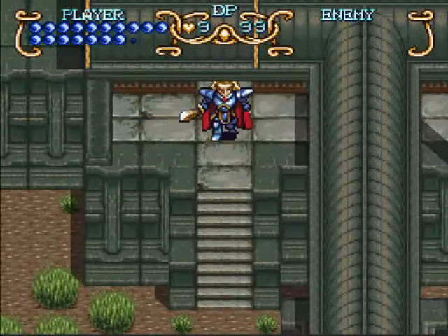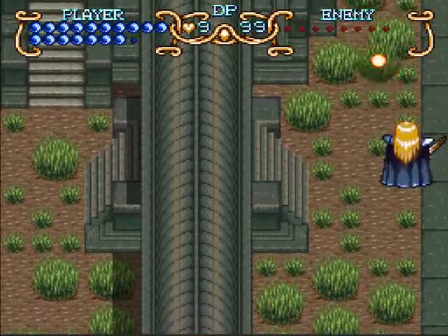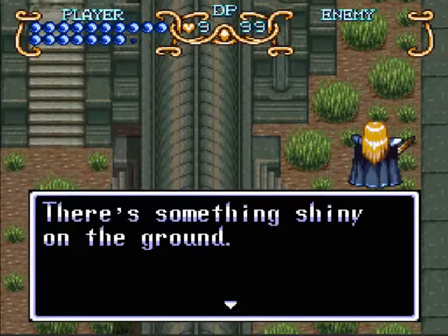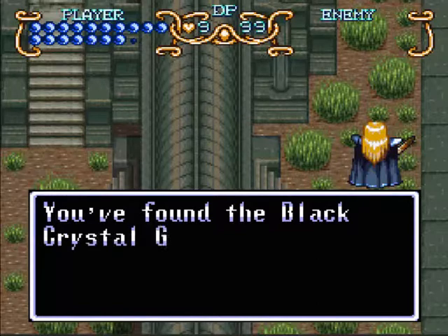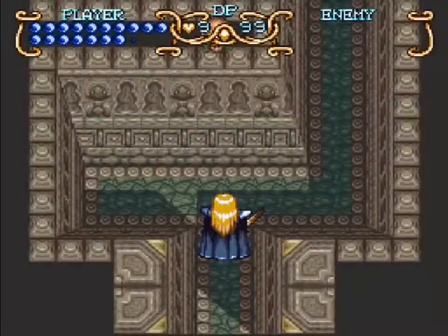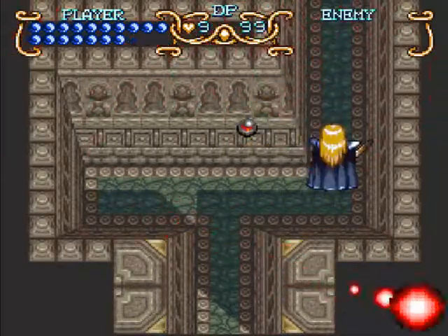Basically in order to kill the last enemy here — it's right here — and not only does that give us some extra defense, but it reveals a sparkle. As we all know, sparkles are important, especially in Super Nintendo level games. And obviously this is the black crystal glasses, since there's nothing else we need to progress right now and we can't go anywhere else. So we've picked that up.